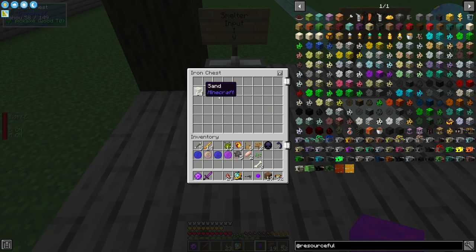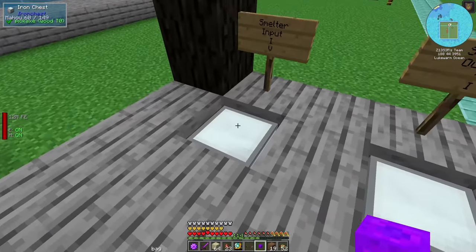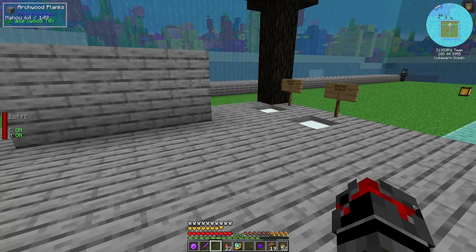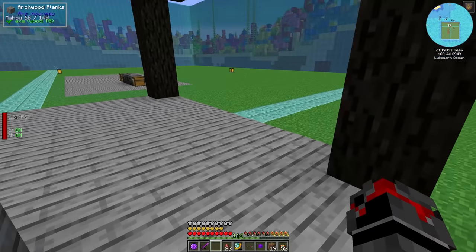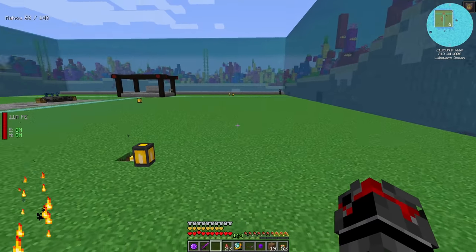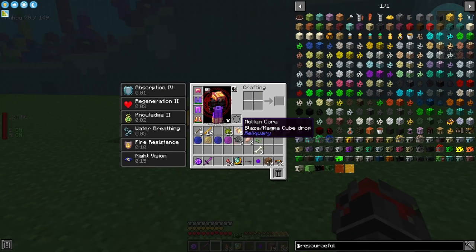Look at that - we have some All the Modium just chilling right there, that's great. Smelter input, smelter output - let me grab some sand and put all of that in there. I'm going to do even more because we're going to need a lot of sand for a lot of things. We'll let that do its thing - it's running off of a flux point power deal, which is okay for now, but I'd like to move the reactor over here eventually.